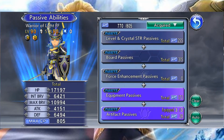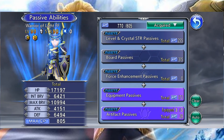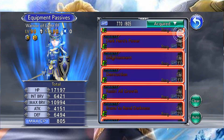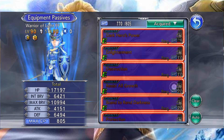Une fois que vous avez maîtrisé la Bloomstone et débloqué sa compétence passive, vous pouvez l'équiper dans la section équipement passive. Il s'agit pour tous les personnages d'une compétence passive qui vous coûtera 20 CP.